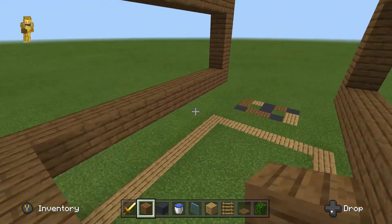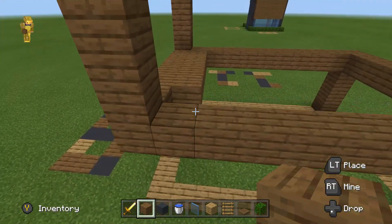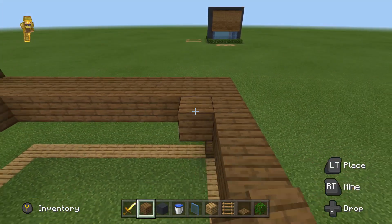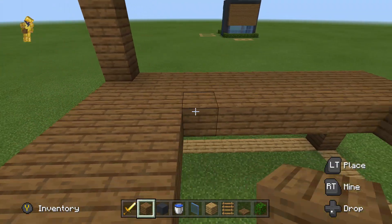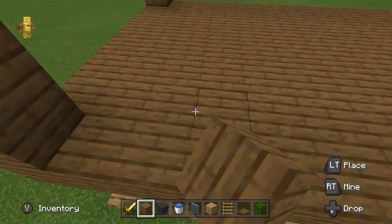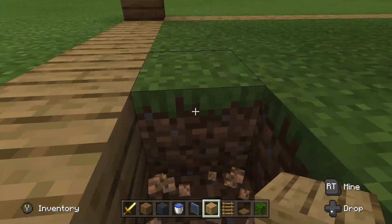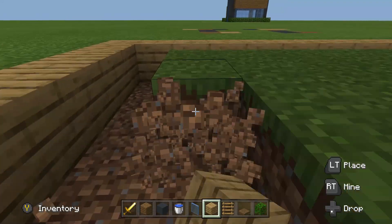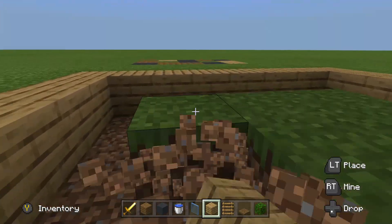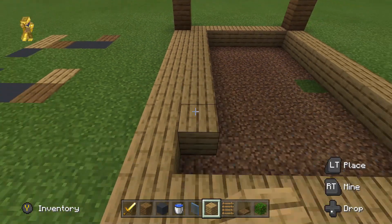Then build in the floor of the second floor, which is also the ceiling of the first floor. Build it all across. Then do the first floor floor — build it around, and then do the floor of this section. Then we can place it with oak planks.